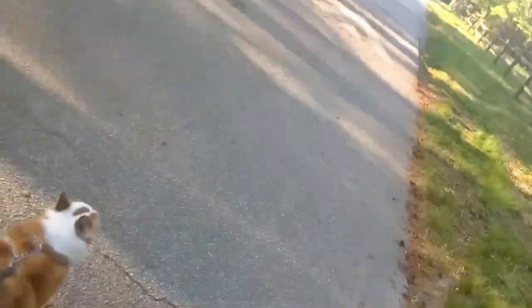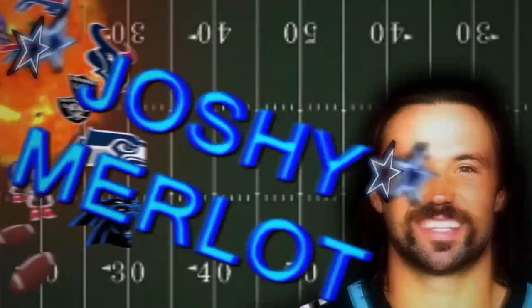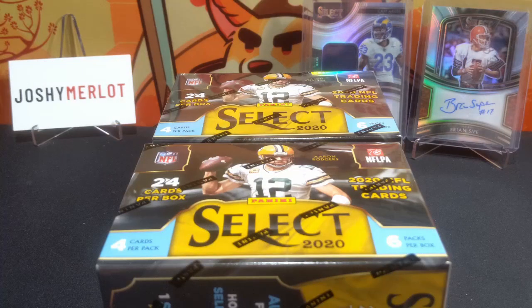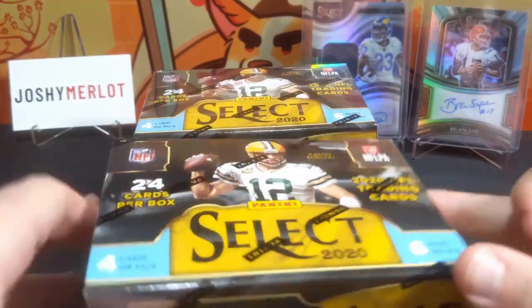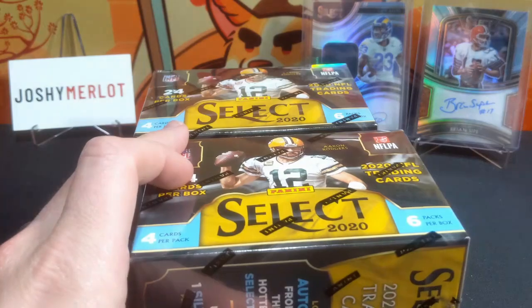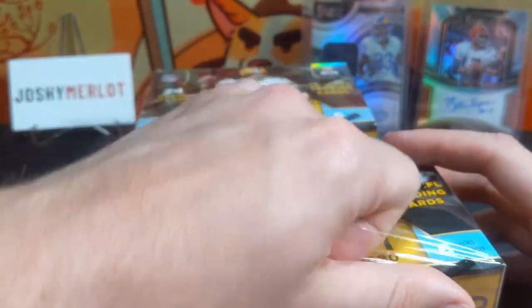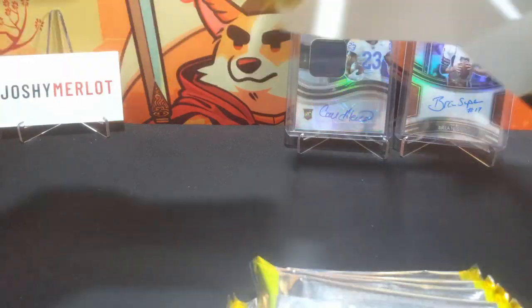We don't understand Panini. All right, we're here again with two more blaster boxes of Select. We're still looking for an autograph — really hoping Brian Sipe or Cam can come in here. We're seeing if we can get one of these autos out of retail. Two boxes, six tricolors. We're really looking for a nasty tricolor, hopefully we get something crazy.